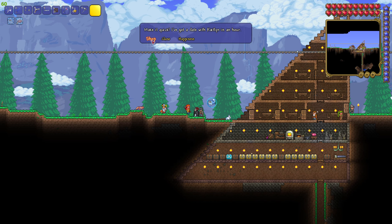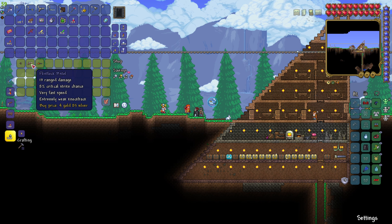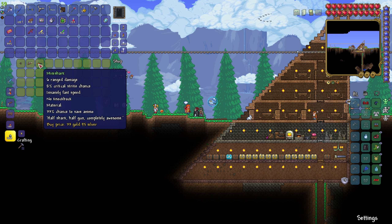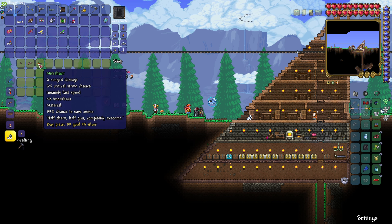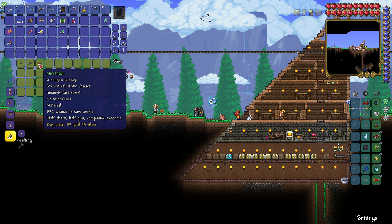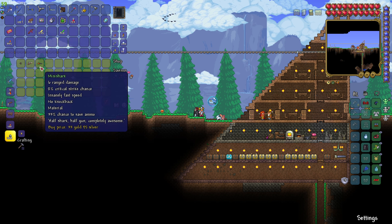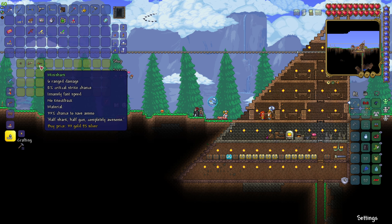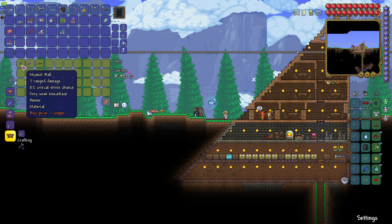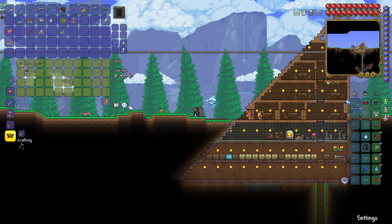Let's talk to the Arms Dealer. He sells a flintlock pistol, which is not better than the spear handgun we already found. He also sells a Mini Shark — which is actually quite important, but you'll find out why in future episodes. The Mini Shark is like the first major gun you have access to. We need a ton of musket balls.